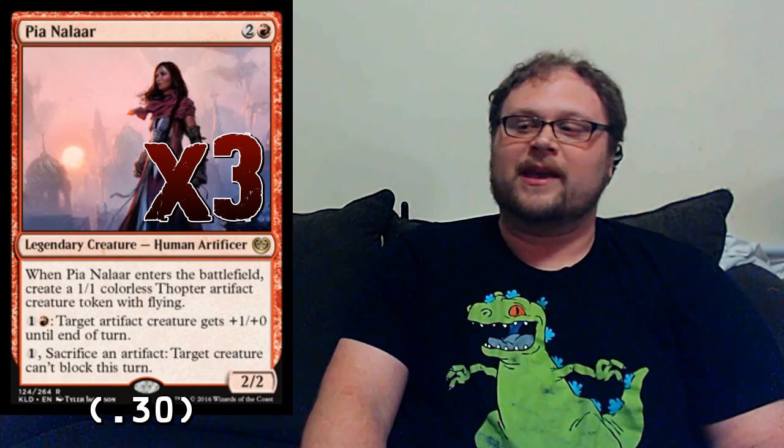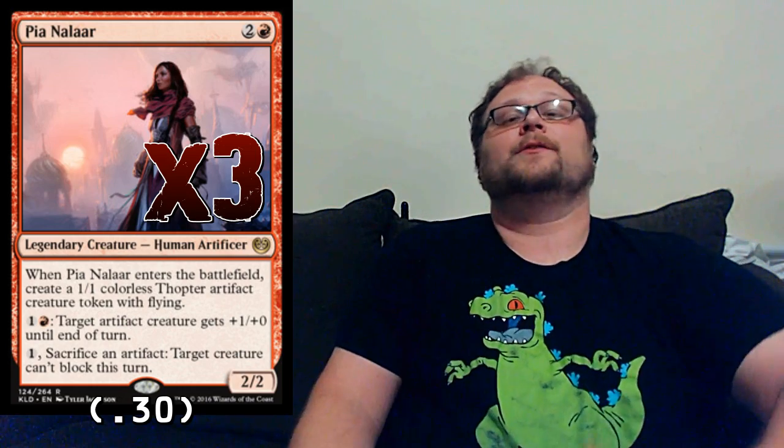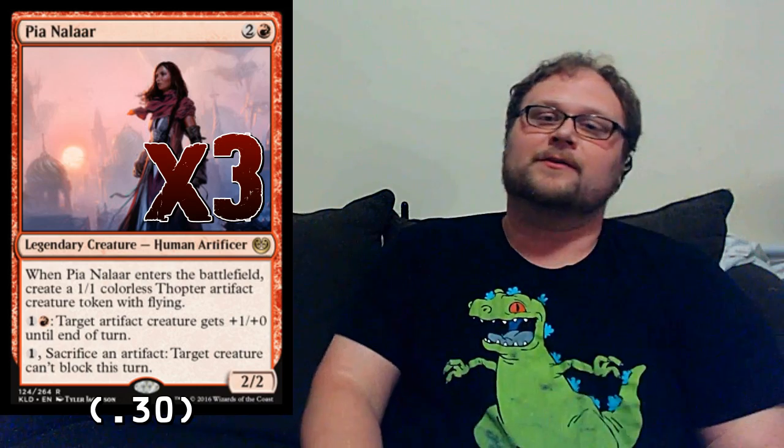Here's one of the other best cards in the deck — three copies of Pia Nalaar, only about 30 cents right now. She makes an artifact token, activates all those artifact synergies, and as one redditor put it, you can't count the number of times you've lost to not being able to block because of Pia. She makes a flyer herself, provides a mana sink for flood protection, and there are just layers upon layers of reasons to play her.